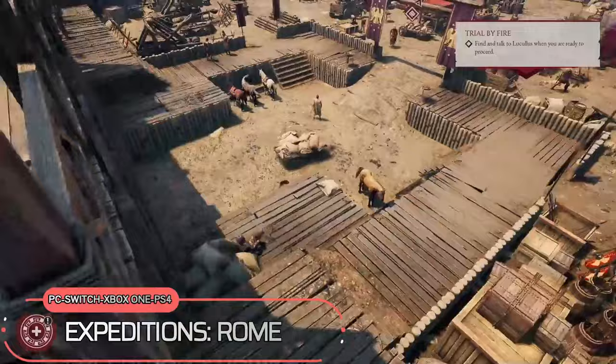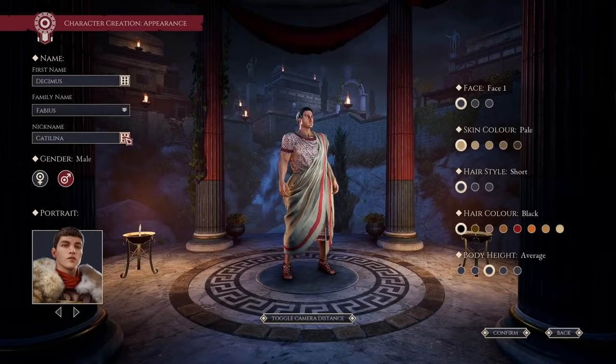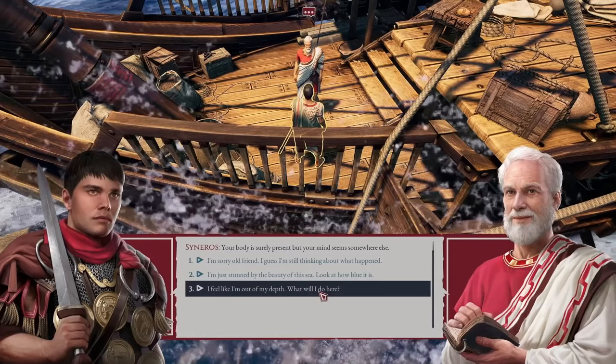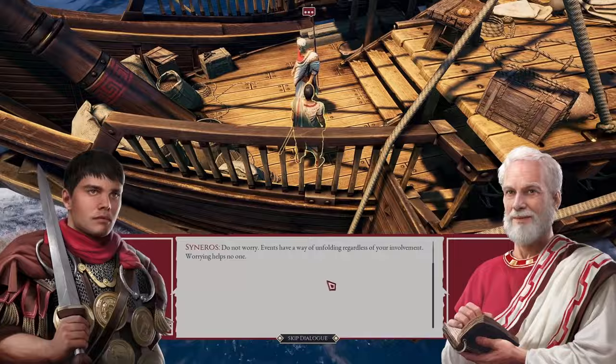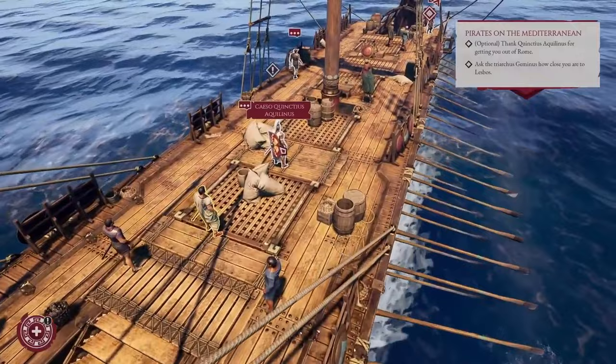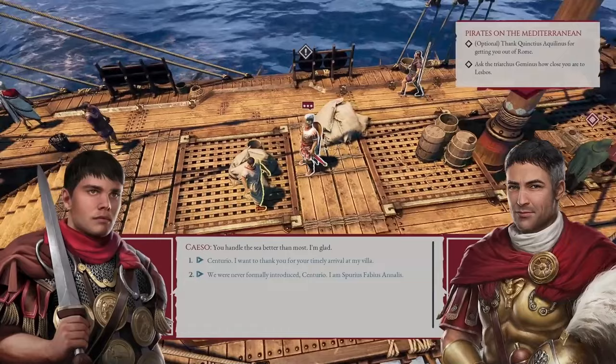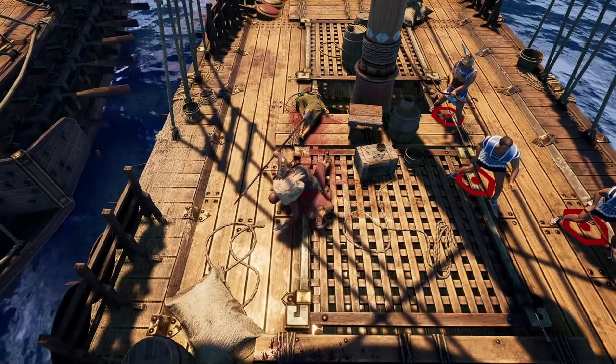Step into the epic setting of Ancient Rome with Expeditions: Rome, where players assume the role of a young Legatus wielding power to shape the world through their choices. Players will experience the rise of an ambitious Legatus and navigate a web of decisions that will shape their destiny and the fate of the world around them. Will players forge alliances through diplomacy or conquer their enemies with brute force? The power to determine the course of history rests in their hands.